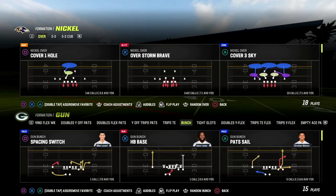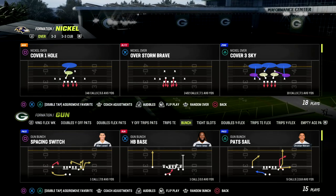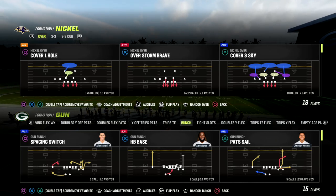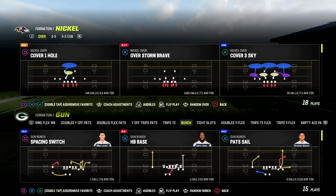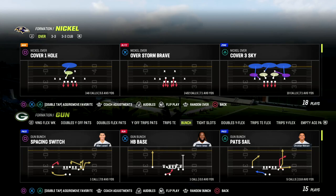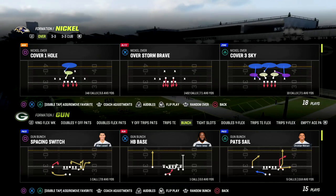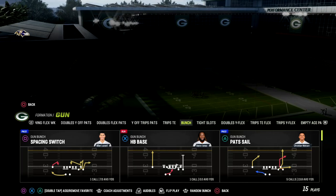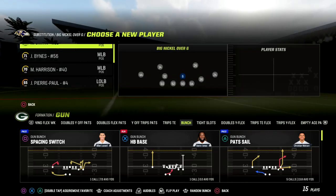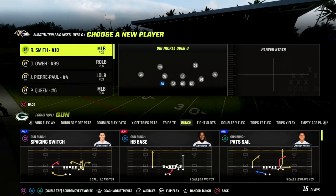In this video, I'm going to show you a really good coverage defense for defending aggressive catches. How do you stop aggressive catches in Madden? We're going to give you a really good defense for that today out of the Big Nickel Over G. Big Nickel Over G has been probably my favorite defense all year. If you want to get my full Big Nickel Over G defensive eBook, I'll put a link in the description — it's only $10 to become a Patreon member and you'll get access to all of my Madden 23 offensive and defensive eBooks.